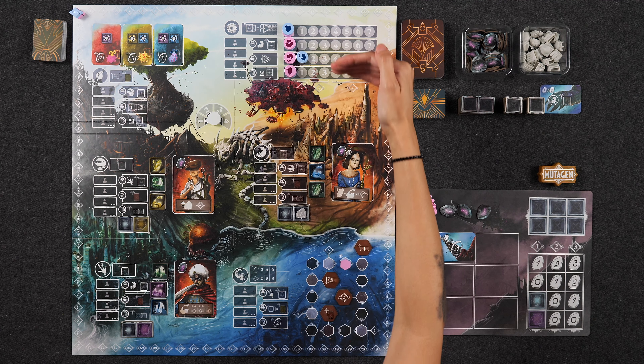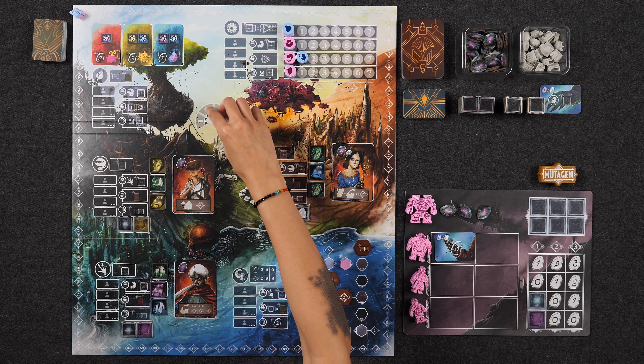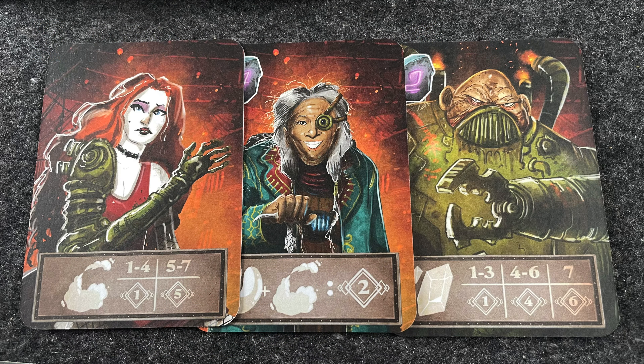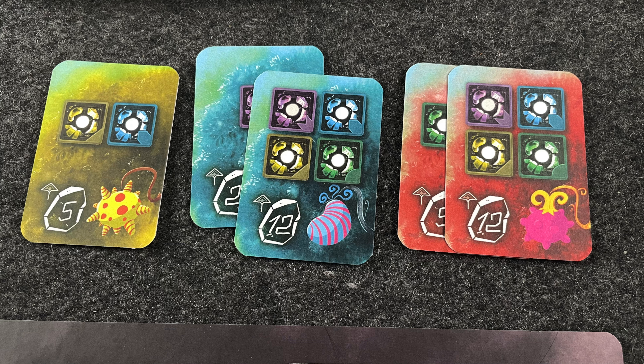Finally, the last location at the very bottom allows you to turn in shards in order to progress up the progress track, according to the chart: you can turn in two shards to go up two spaces, four shards for five spaces, or six shards to go up eight spaces. When moving up the track, if you meet or pass through a space connected to a bonus token, you resolve that token. There are also certain markers along the track which score you points for meeting or exceeding those spaces.